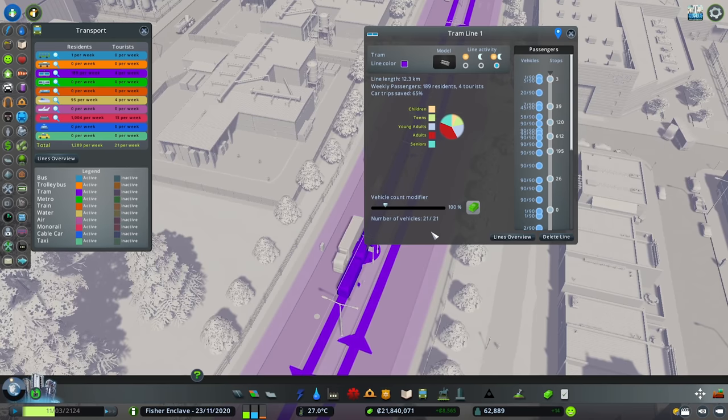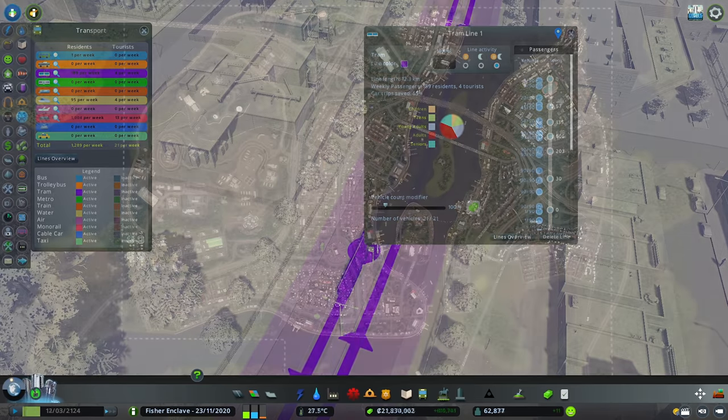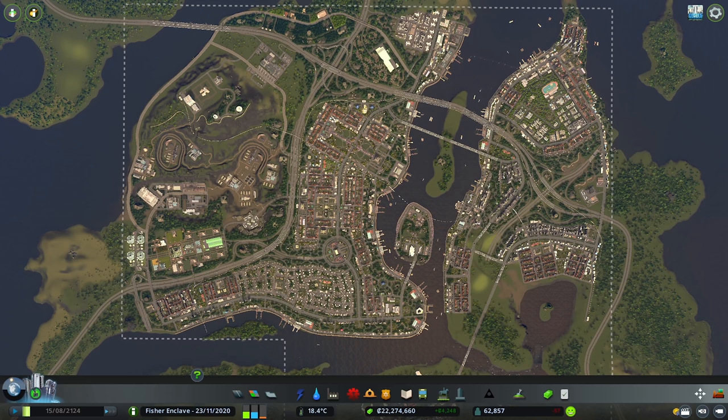So what happened here? If we look at the line length it is at 12.3 kilometers and when we look back at the map it is actually just two game tiles. But it is still one more game tile too many. Tier 2 modes of transportation, which includes buses and trams, should only be within one game tile. Any further will become more and more inefficient.